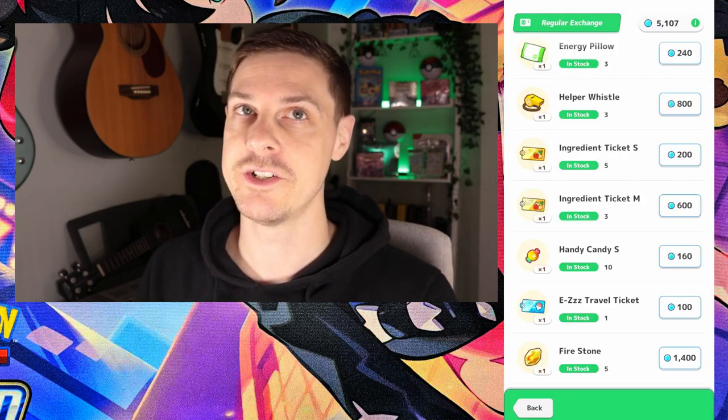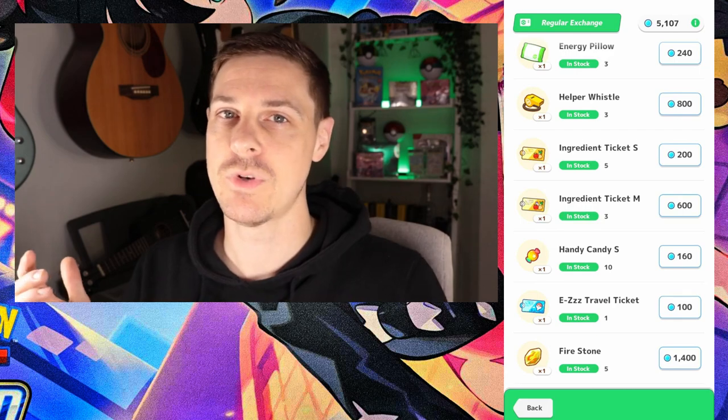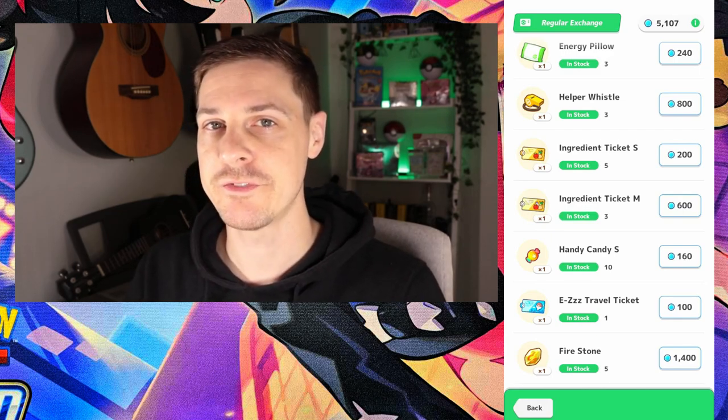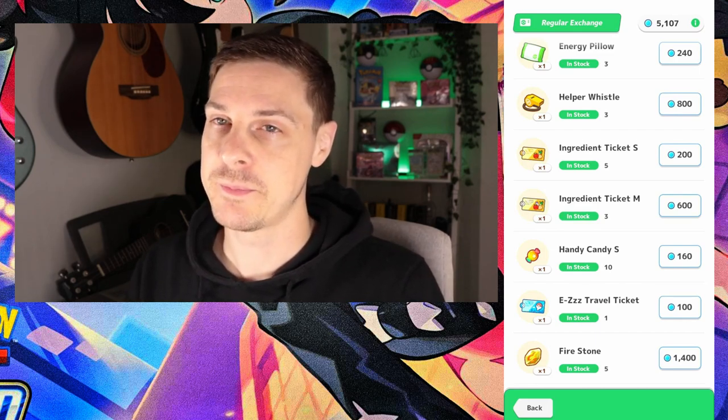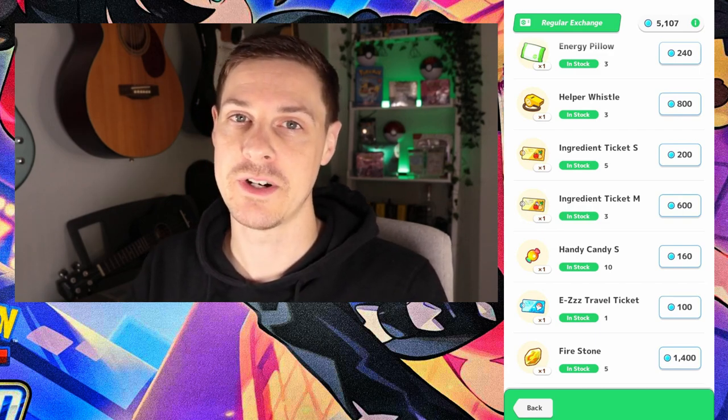Each item comes with an explanation of what it does. You can get things like evolutionary stones, sleep pillows to give your Pokemon energy, and Poke Biscuits to feed Pokemon and befriend them. You can build up to a Master Biscuit which lets you catch any Pokemon straight off the bat. A good little tip: use your Master Biscuit either on a legendary or on a Dedenne, as that's one of the most popular Pokemon to go for.